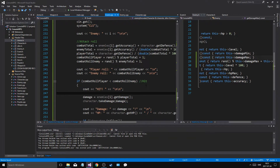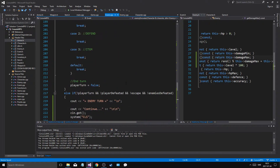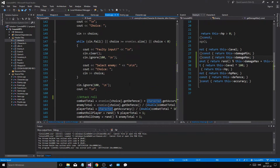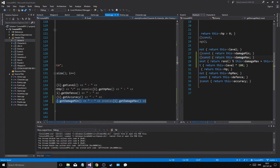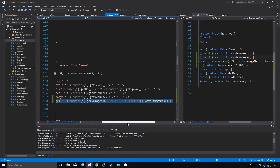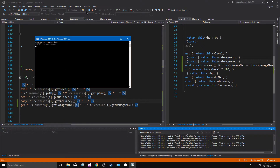One more thing I added: when I print out the enemies, I added the damage display here. Now we can see the damage of the enemy as we roll. So let's go ahead and roll a new character.